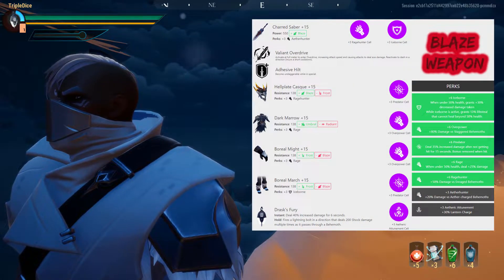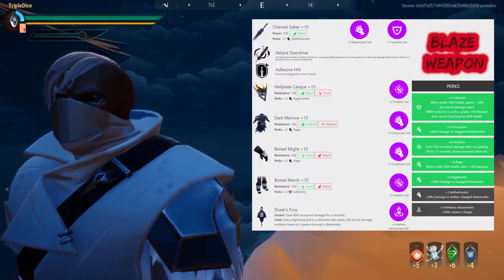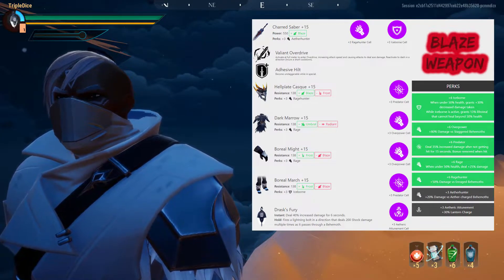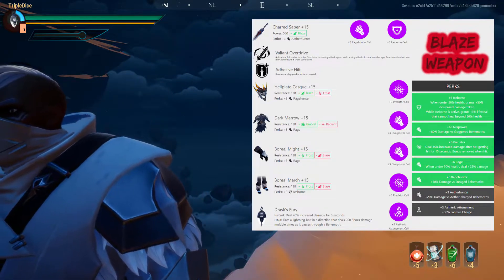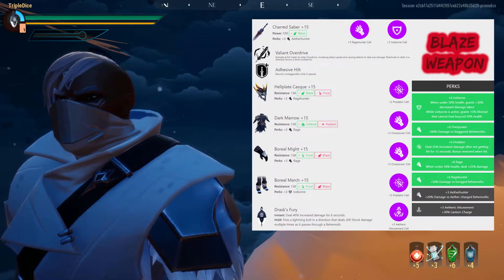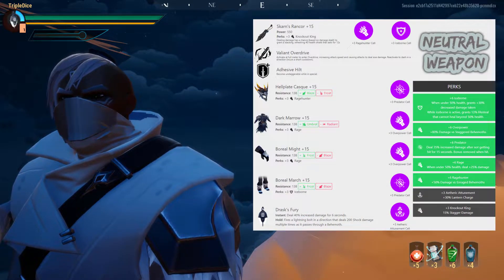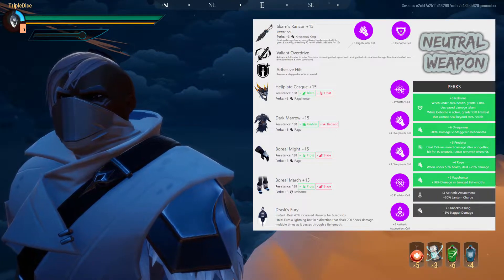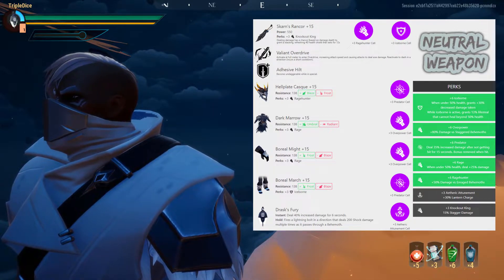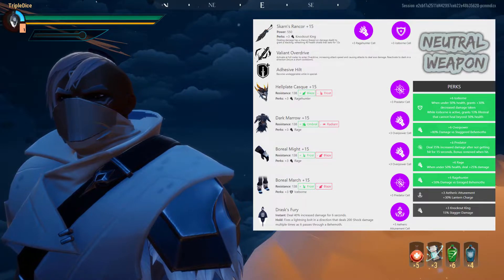For a Blaze weapon, I went with the Charred Saber. Infuse that with plus 3 Rage Hunter and Iceborne as well, and your perks will almost be the same. Instead of Knockout King, we get Aether Hunter — not a really good perk, but in certain situations it might help just a little bit. A different neutral sword option would be the sword from Skarn. This leaves you with exactly the same perks as the Pangar Skull, but gives you a stackable temporary shield as long as you keep doing damage. And this shield can stack up extremely high — it might save your life at the right time.